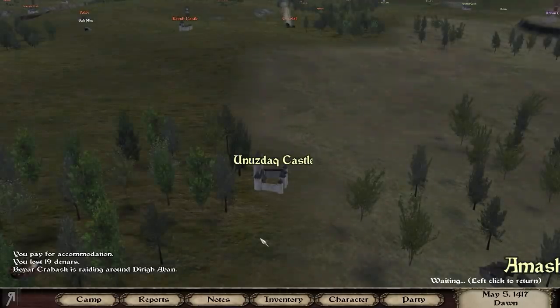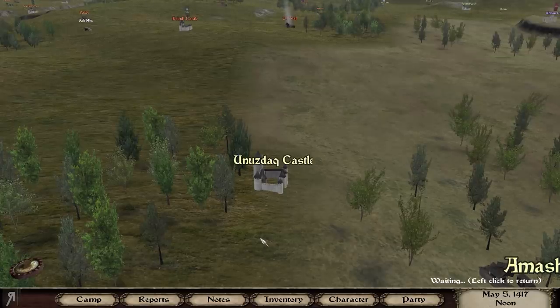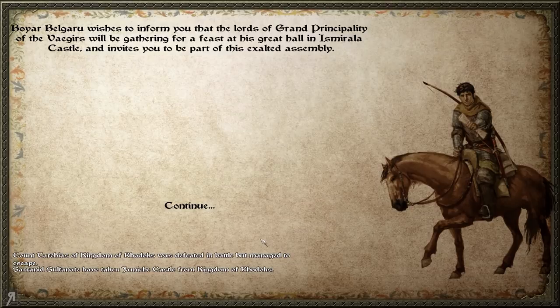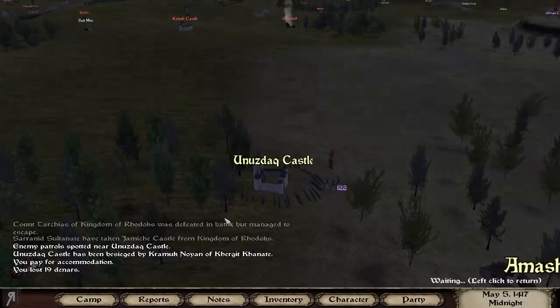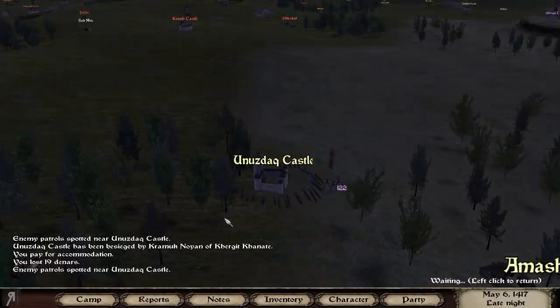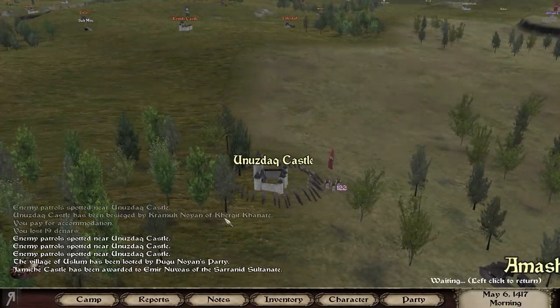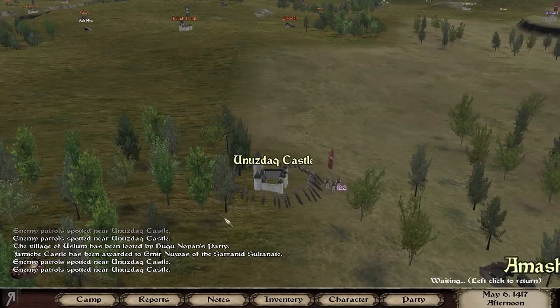Hello reformers and welcome back to Calradia 1417. When we left off we took Nuzdak Castle, and it's a pretty thrilling move really because we are out here by ourselves. We are going to have a relatively difficult time — maybe not even that difficult because it is just the Khergits, and the Khergits are not known for their siege-taking abilities. And that's good for us.